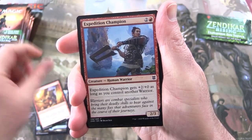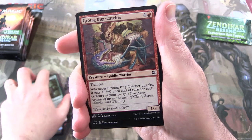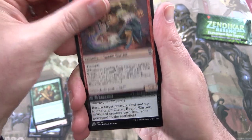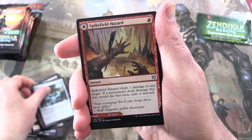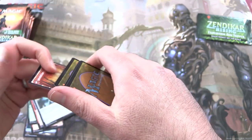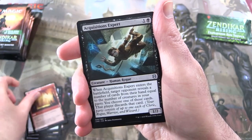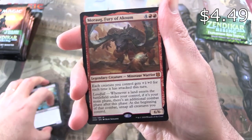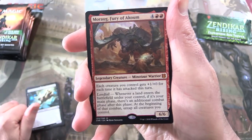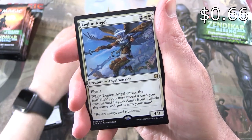Creature Goblin Rogue — good to see the Goblins. Expedition Champion. Dauntless Survivor. Grotag Bug Catcher, Creature Goblin Warrior. Thwart the Grave. Relic Amulet. Spike Field Hazard, and on the other side we have the Spike Field Cave. Acquisitions Expert. And a Mythic — yes! Right off the bat. Morog Fury of a Coombe! We'll highlight the Mythics up the top there.